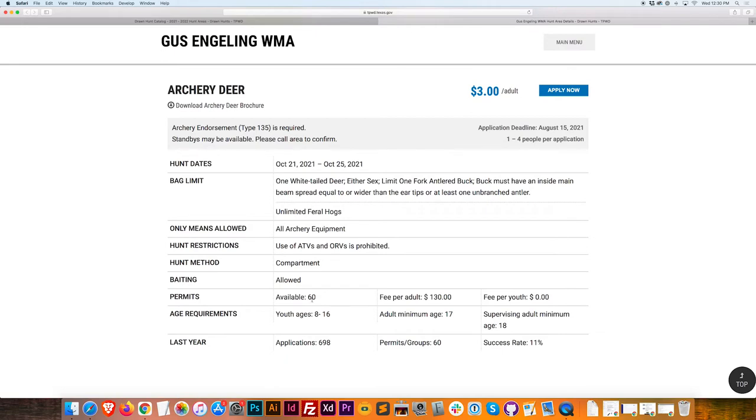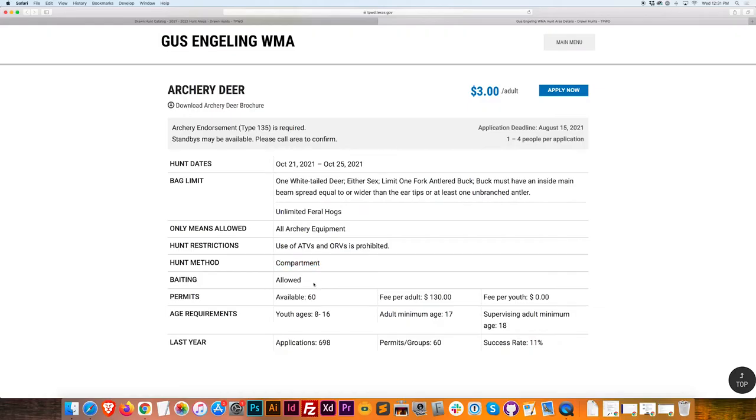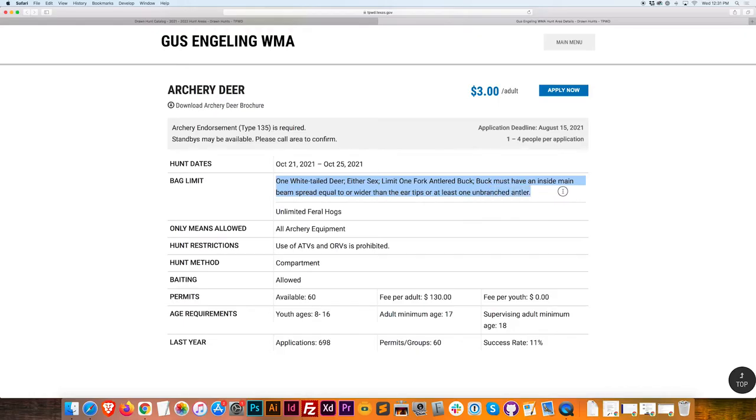I'm going to apply to this one instead. We've got 60 permits — that's a lot of people. It's compartment hunting, which means you're going to have a designated area to hunt, so that's a little bit safer. You still have a fee, but a 1 in 10 chance of success might be worth it. You can take one deer — a buck with an inside spread rule, a spike, or a doe — and you've got four to five days to do it.